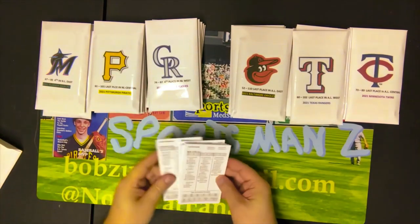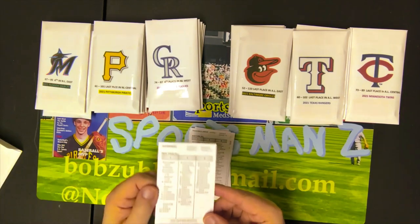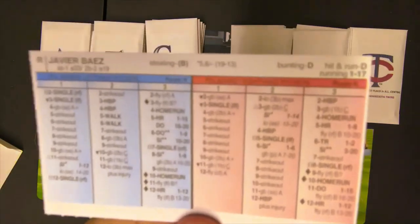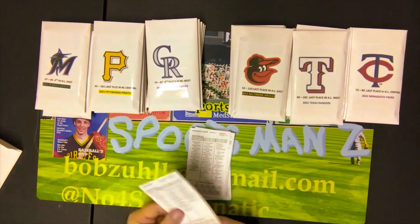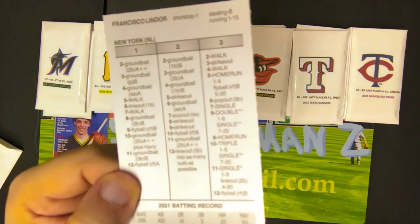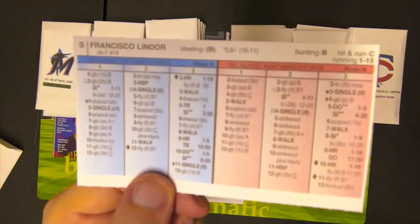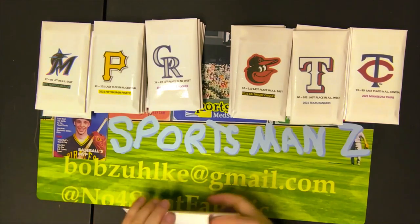We'll look at not only the all-stars but also some interesting players just to see what their cards look like, although I'll try to do this in an expeditious manner. Check that card out — that's a pretty good card right there on the front for sure, and then here he is on the back. And of course we had Francisco Lindor, who had a very depressing, very un-Francisco Lindor-like season, and there is the back of his card.